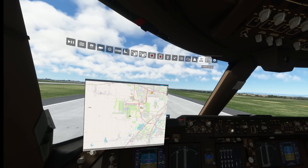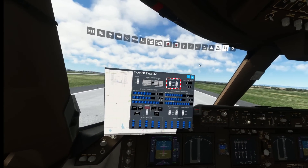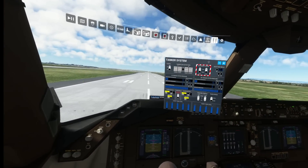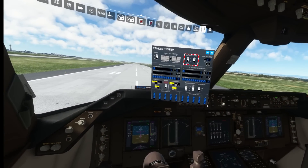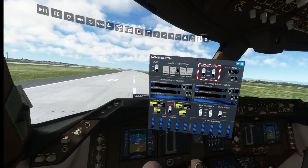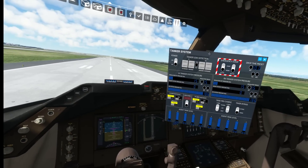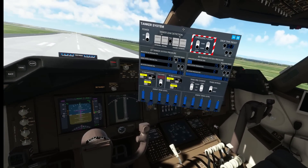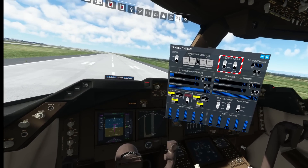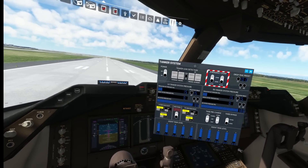There's also a panel here for the tanker system — we're definitely going to need that. This is pretty cool. In an ideal world, it would be nice to have a console in 3D that has that in the cockpit — just a bit of a nitpick there. But considering the price of the add-on, perhaps that's asking too much. Maybe that's something that could be considered in the future.